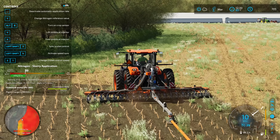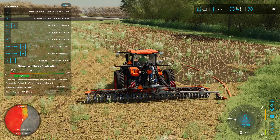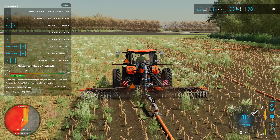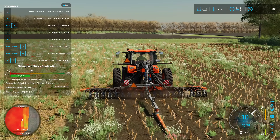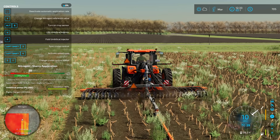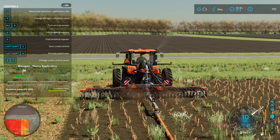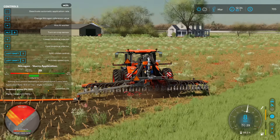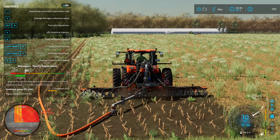It does look like the precision farming is working all right. I'm noticing that when we go in one direction we seem to get a little bit more nitrogen than the other. I don't know what would cause that, but if you look at the map there's definitely some striping going on from the previous pass. This one is going to do it too. It's very interesting that we apply more nitrogen going one direction than the other - I wonder if that has anything to do with pumps and hoses, precision farming, or if this is just a weird oddity with the base game.